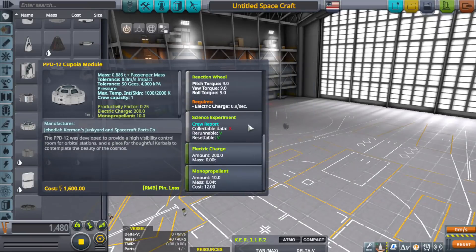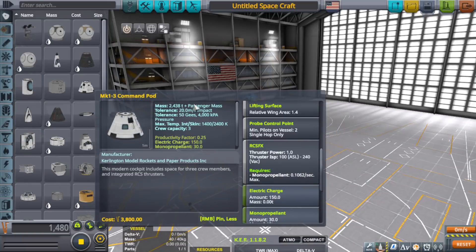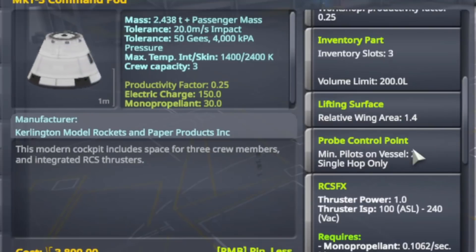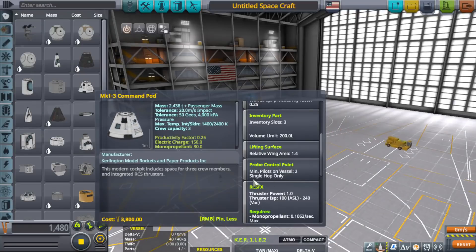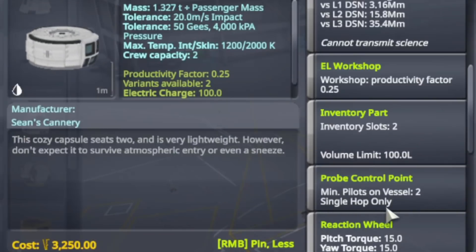So interestingly enough, the Koopla module doesn't have a probe control point option, which I thought some people in the comments said it did. However, the command pod, the Mark 1-3 command pod, does have a probe control point option. Minimum of pilots on vessel - you need to have two of them, but it's single hop only, which means it can only control within its vicinity. It can't bounce the signal around the planet or moon. The Mark 2 lander can can also do probe control point, needs two pilots, but it can do a single hop only.